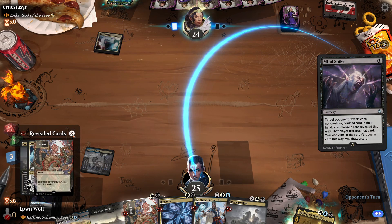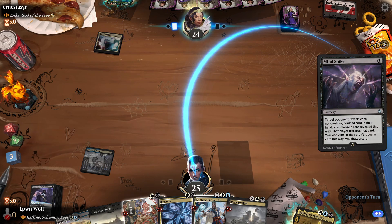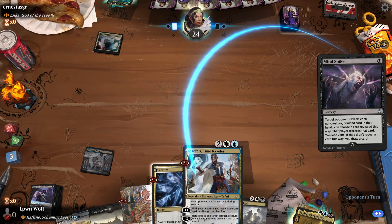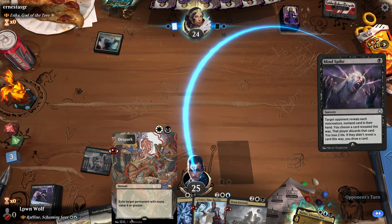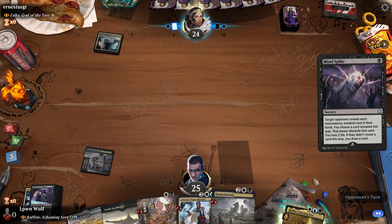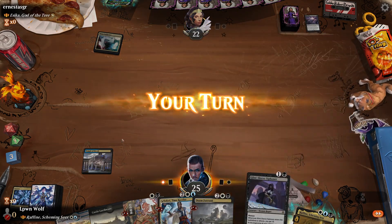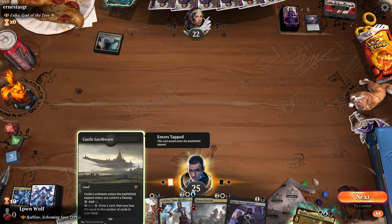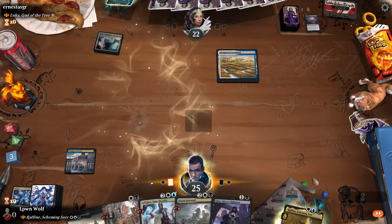Mind spike — they're going to discard one of our amazing cards. We've got four fantastic cards in this kind of deck. I like every card — you wouldn't be sad seeing any of these cards by themselves. Every single one of these cards deals with the situation.